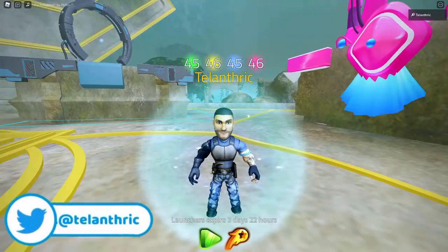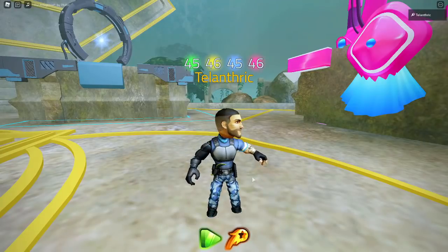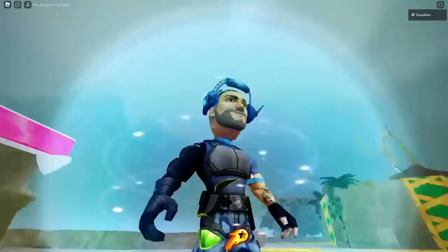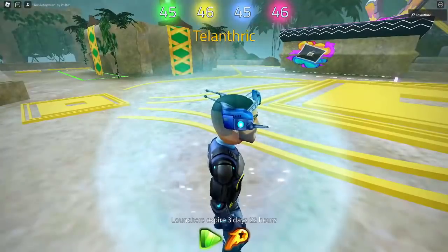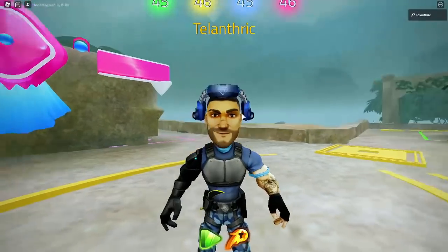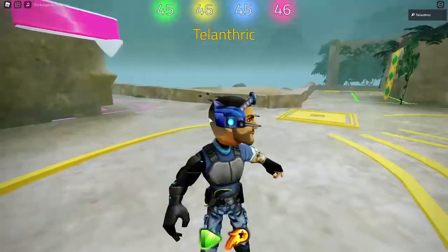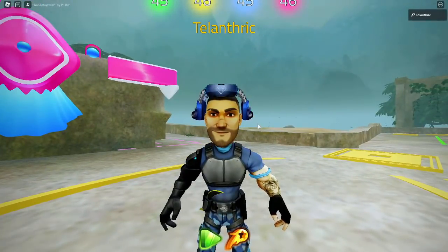First up is AJ's headset, which comes out of AJ Striker's crate drop number one. If I press wear on it I can equip it — you should find it in your inventory if you have the crate. They don't really go over my ears that much, but AJ's headset looks pretty nice. All of these items are hats relating to headphones, and this one even has a diamond on it, which is really nice.